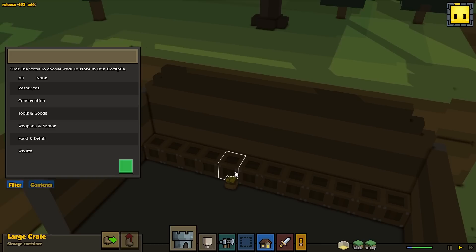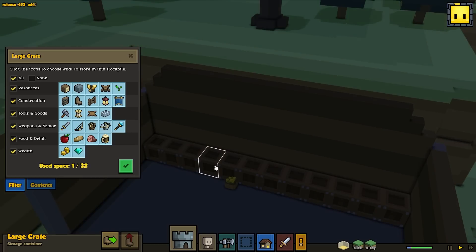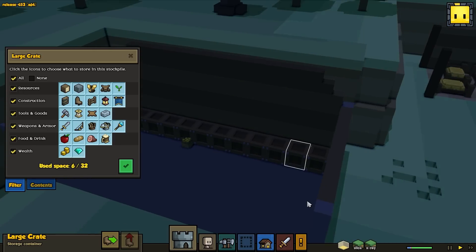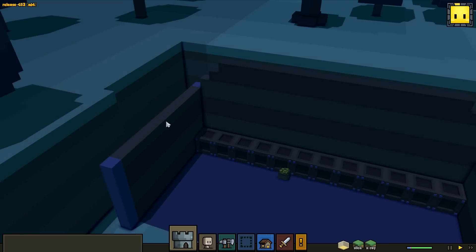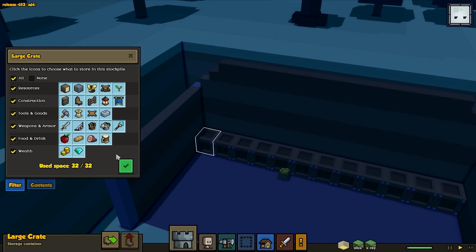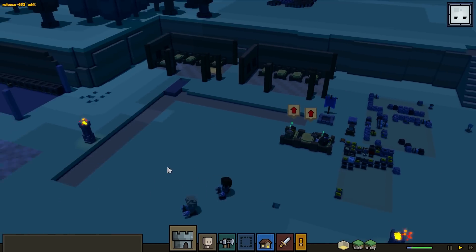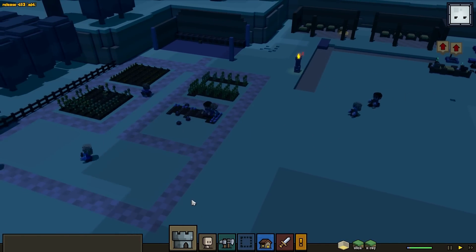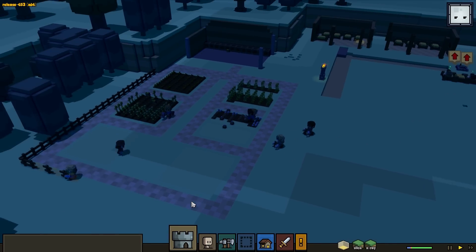Let's take a look at our stuff in here. It doesn't seem like they're putting anything in any of these crates. Oh, there's some in here. Why are they leaving this crate out? These crates can be everything — it doesn't matter. Our farmers are just having a rough time. I might need another one.